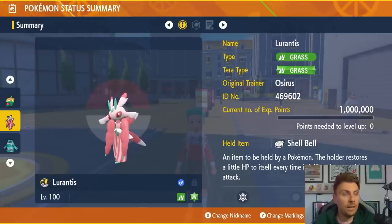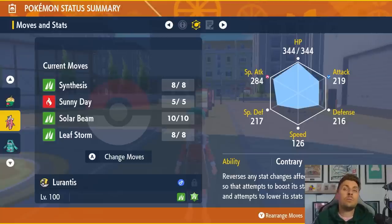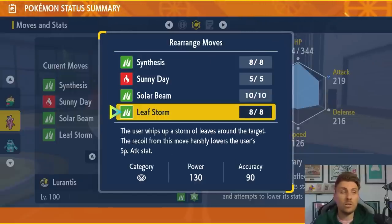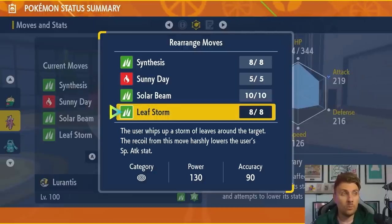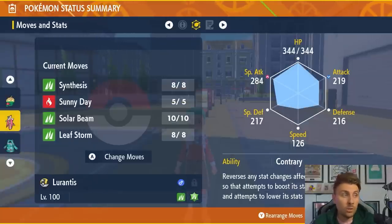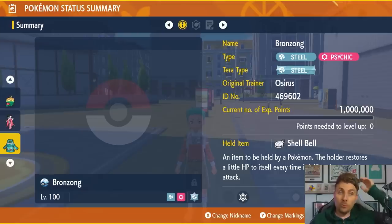Another great option is Lurantis — a Grass type with Grass Tera typing, Shell Bell, and a moveset of Synthesis, Sunny Day, Solar Beam, and Leaf Storm, with the Contrary ability. Contrary reverses all stat changes, so Leaf Storm — which normally drops Special Attack by two stages — instead gives a plus two boost every time you use it. Start with Sunny Day then spam Leaf Storms, healing with Synthesis when needed. Make sure to PP Max Leaf Storm from five to eight PP as you'll likely need all of them.